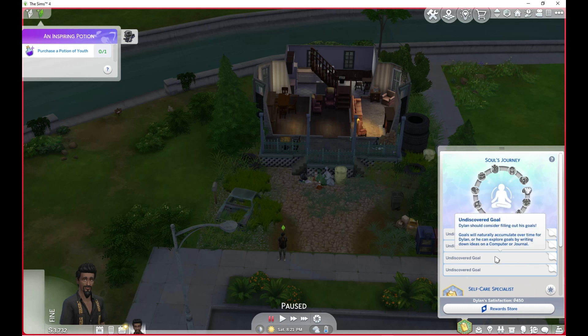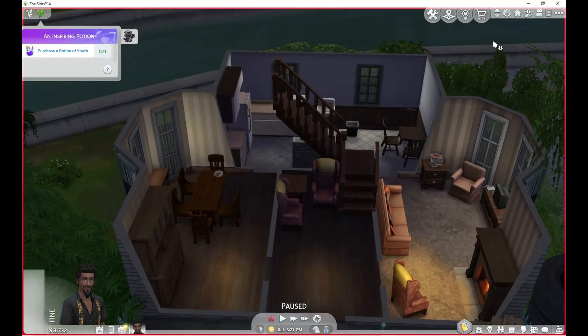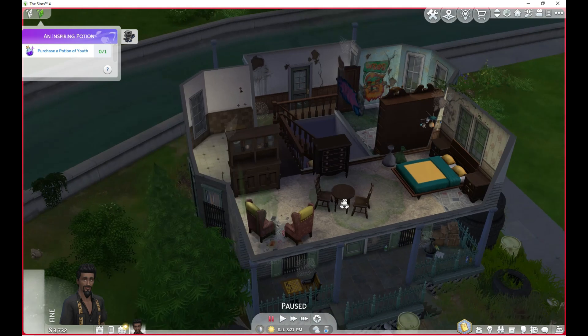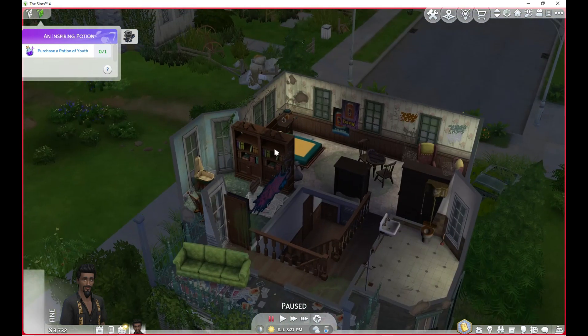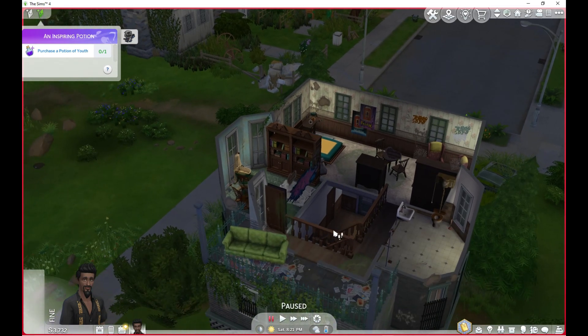It says goals will naturally accumulate over time, so we may be able to just let it do its thing. We're going to jump into build mode and get rid of our 25 things first before we get into the gameplay. We were upstairs and there are some things up here that don't make a lot of sense, like this table and chairs. The chairs are okay I guess, but this hutch doesn't need to be here. There's also this double bookshelf here which doesn't need to be here either, but it could be.